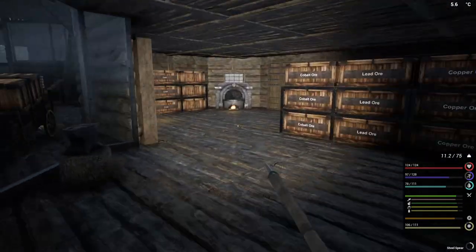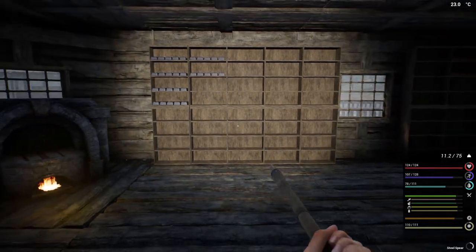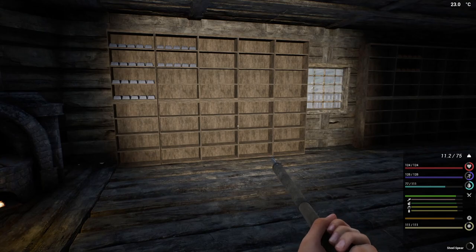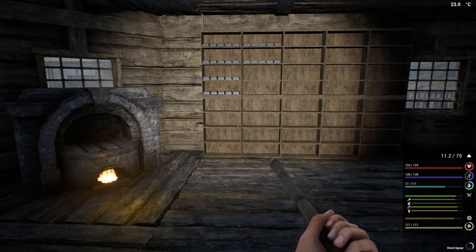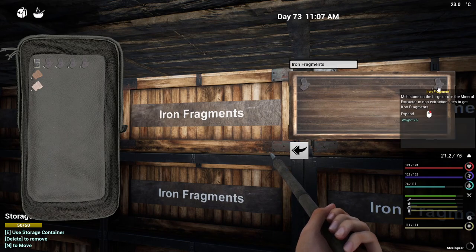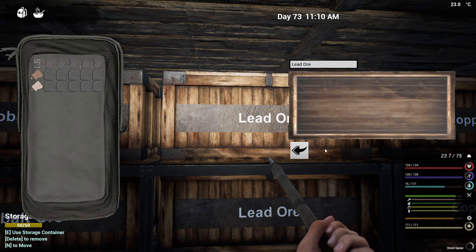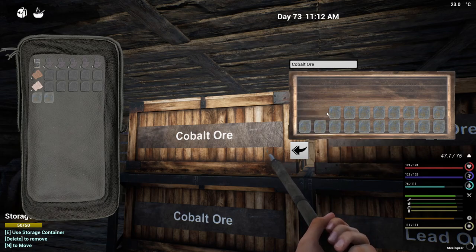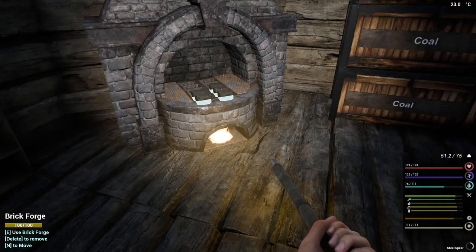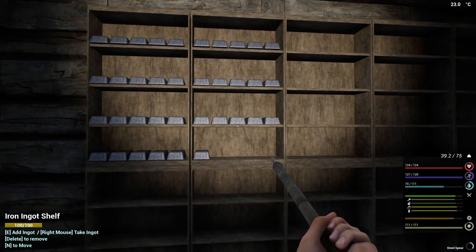Each gate needs 75 iron, so we're looking at 225 iron plus 30 for the mechanical parts and 75 screws. That's only 8 copper, but we're looking at 255 iron ingots for all three gates. That's why we have to keep the stone grinder going at all times. This holds about 200 — we could fill this up and start all over again. Copper is completely out, so we'll take the 10 lead and smelt down everything we have.